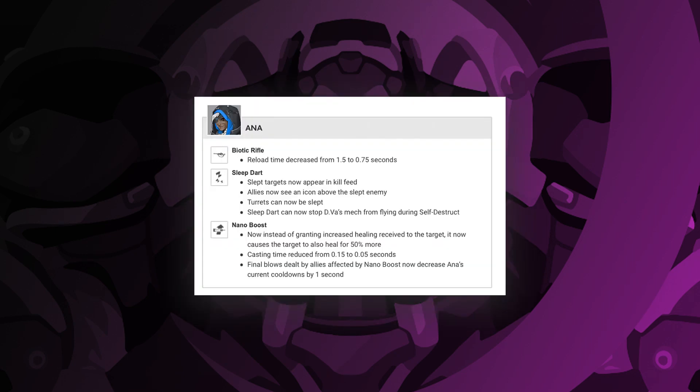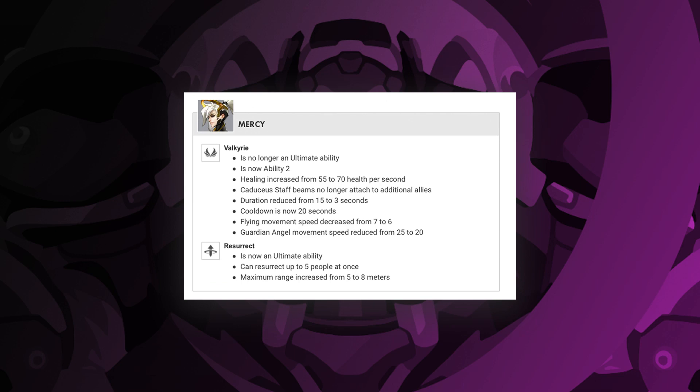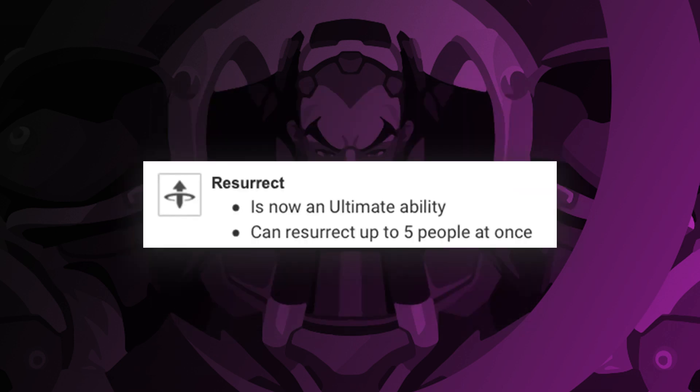When it comes to the other supports, Ana can sleep turrets, Brigitte packs a huge punch with her whip shot, and the five-man res is back. You heard that correctly — Mercy has her old ult back. And I don't like it, but I might be alone in this one.